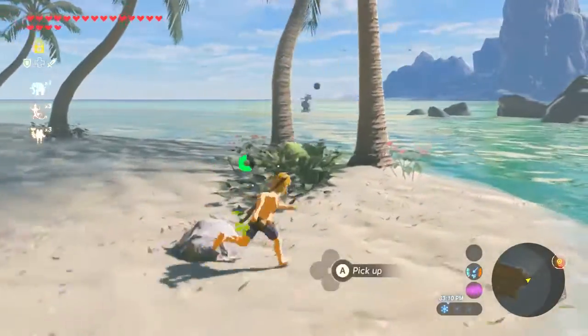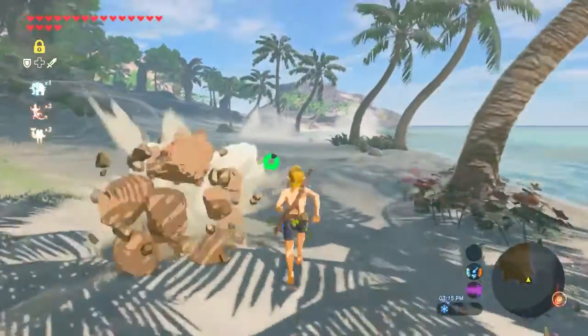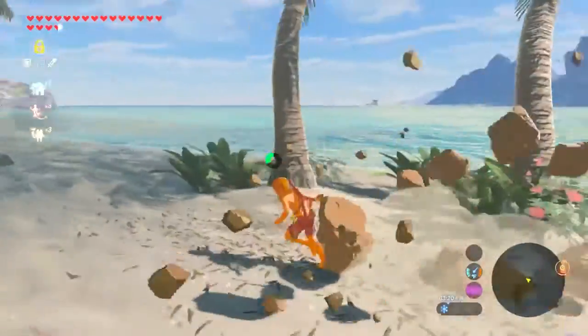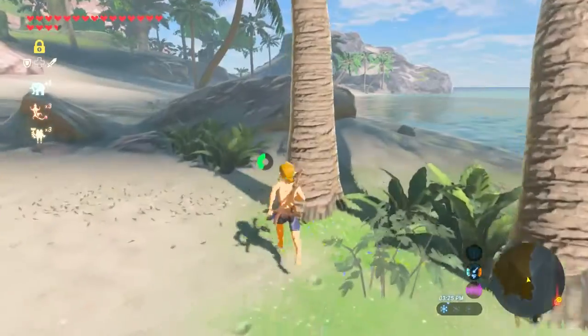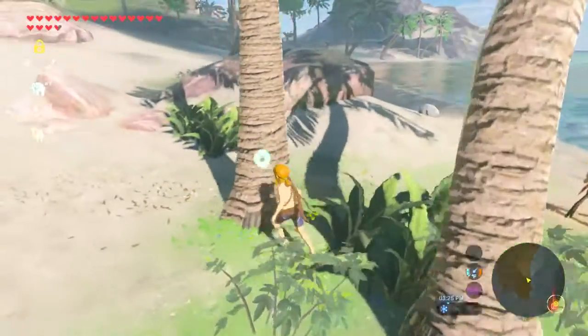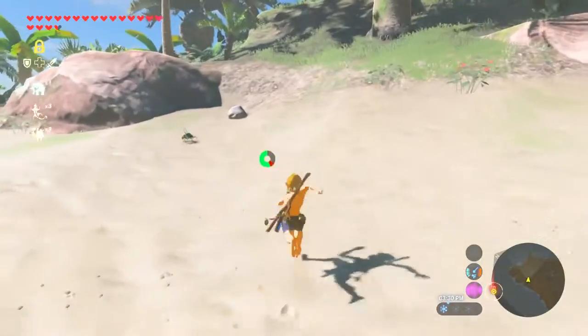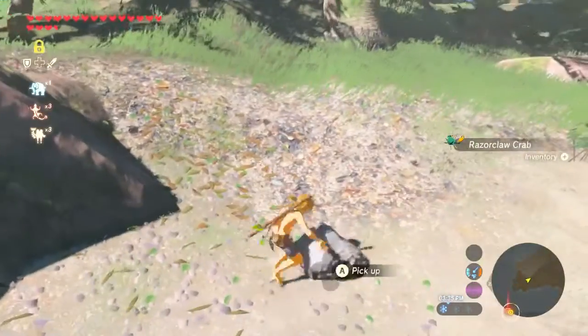An Octorok already — off to a good start. The thing about this island is you try not to take damage as much as possible. These Octoroks — their aim is so unbelievable, they're just ridiculous in this game. All we need is a crab, right?